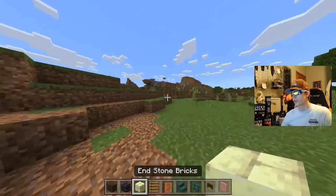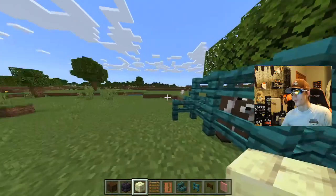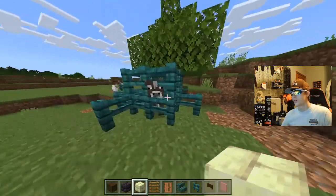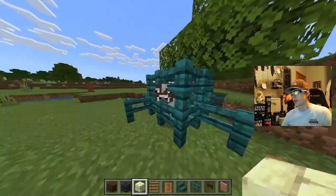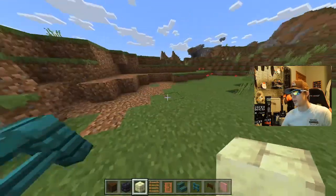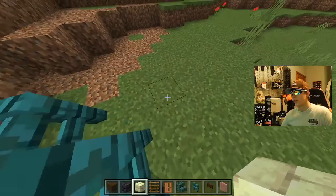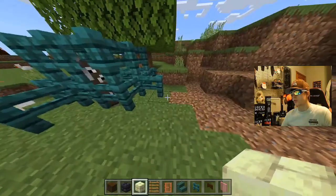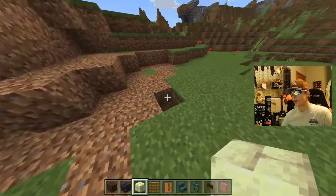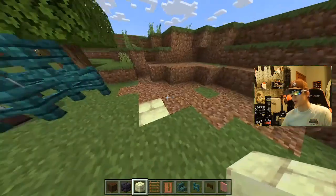So without further ado, let's get right into the tutorial. First you're gonna want to find a nice spot, preferably near a cow trapped in a fence. Now it's hard to find them, so I just recommend capturing a cow and putting them in a fence yourself, like I did here. Now exactly about three blocks from where the cow's in the fence, you're gonna break that — that's gonna be one of your floor holes right there. I'd recommend placing a block in your floor hole; it can be any block for now.